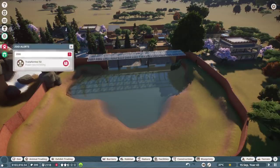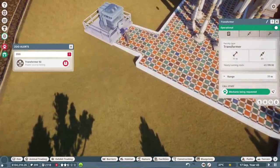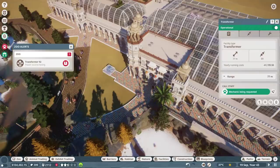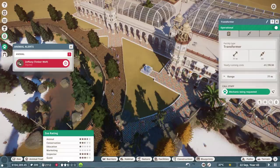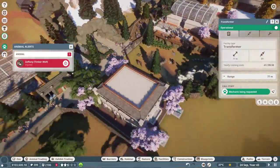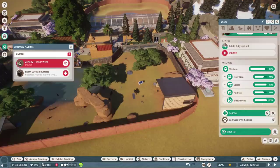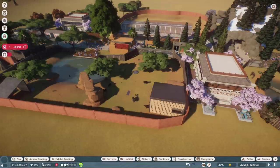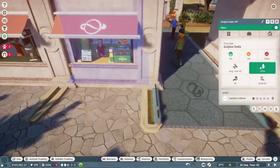It looks like the craziness has subsided now, aside from the power source failing. Happiness is back. Conservation should go up here in a minute. We can't get marketing working - we just have to work on the hunger and thirst. I want to put in a new shop here. I think they turned up the injuries to eleven.